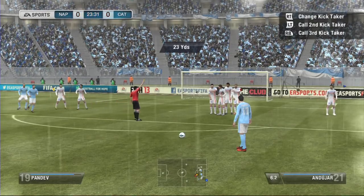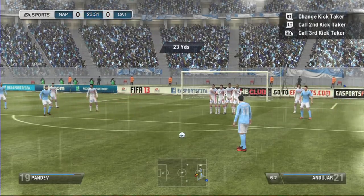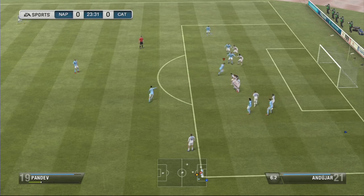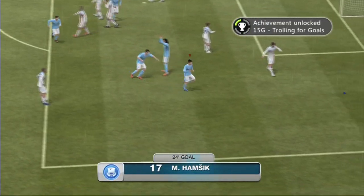The left trigger is the second kicker and the right back is the third kicker. Now you want to try to run over the ball. To do that you're going to press the X button, then press A before it powers up. He's going to run over the ball, kick the goal, and then you have your achievement: Trolling for Goals.